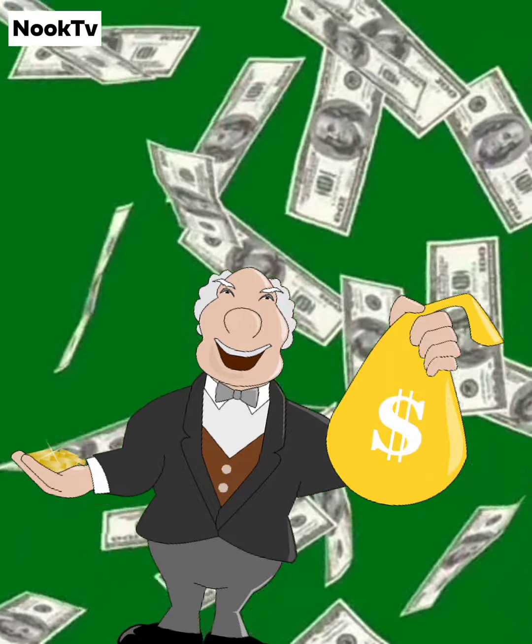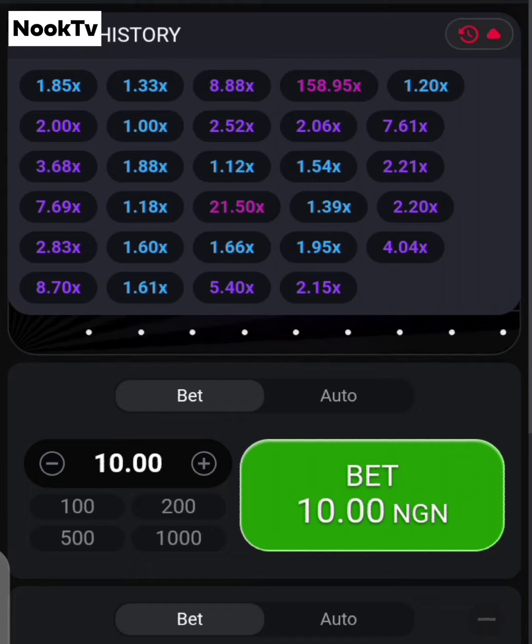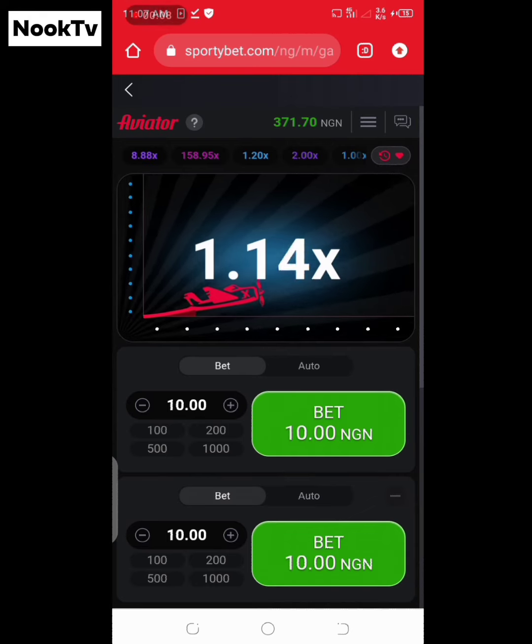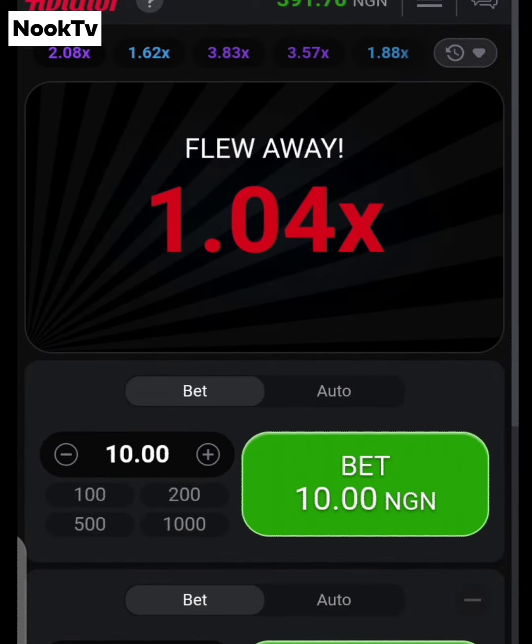For strategies to frequently win with Aviator Betting: first, study the previous round's multipliers to know if it's safe to stake at the moment, because the plane can fly off multiple times when the multiplier is at 1.0, and this might make you lose a lot.